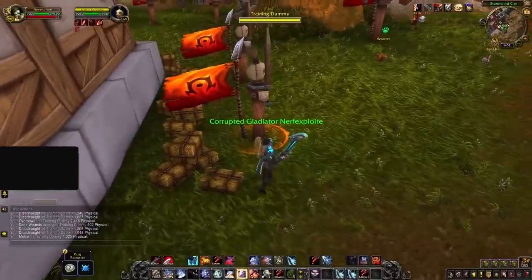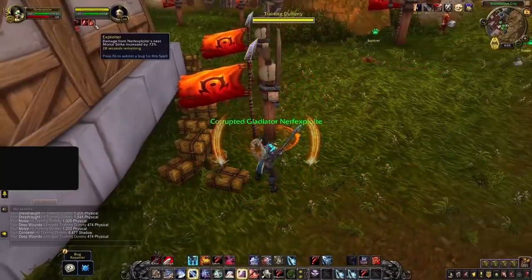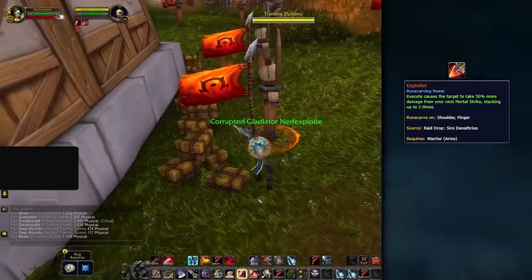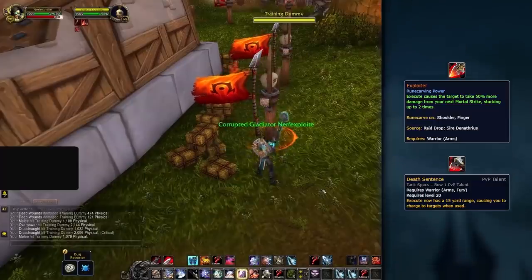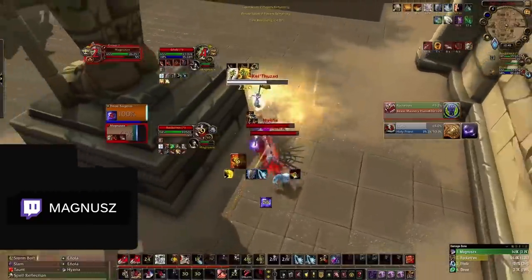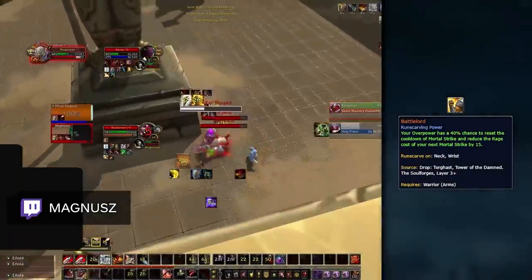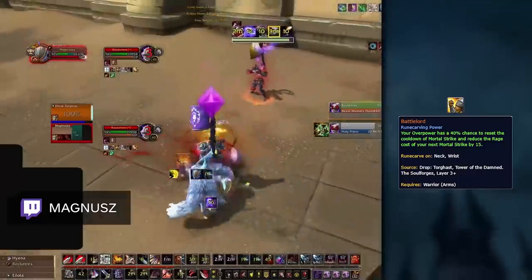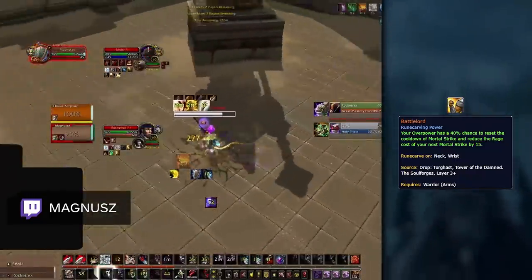Finally, we have everyone's favorite class — Warrior. Warriors have a bunch of legendary options, and one of the Covenant-specific choices is Exploiter. Simply put, this power gains huge value as Venthyr because of how often you can Condemn your target, and it works well with the class, especially combined with the Death Sentence PvP talent. If you are not Venthyr, then Battlelord is probably your safest general option. This legendary smooths out your DPS rotation and gives you more consistent Mortal Strikes. Because it's important to keep up healing reduction in Arena, this legendary has really high value.